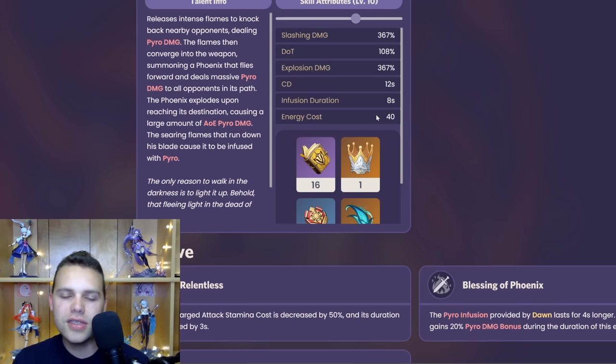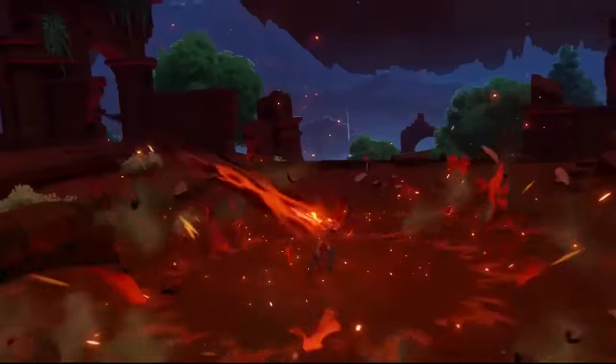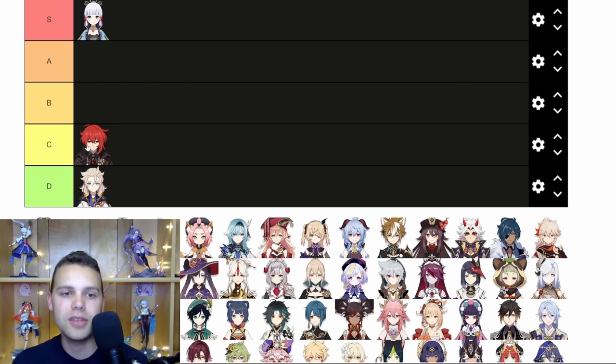A 40 energy cost is basically nothing, so of course the damage from a short cooldown, low energy cost burst isn't going to be insane — and it's not. It would have been nice if it had a longer cooldown and a bigger energy cost, maybe 60 or something, just to have a bigger multiplier attached. The damage isn't huge, but it's not zero either — it's not Albedo tier. So it's somewhere around B or C for me, but because of the really amazing visuals, I'm going to give it a B.